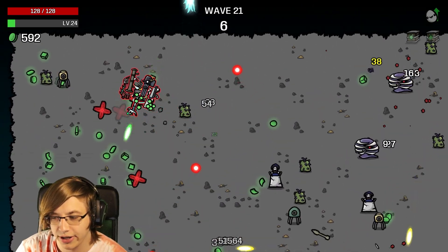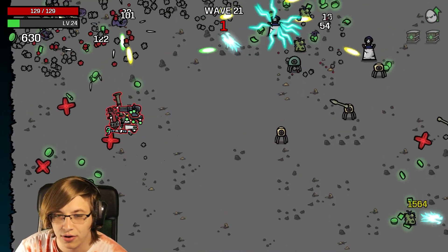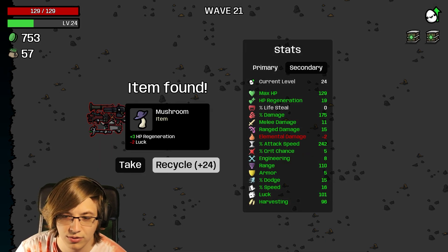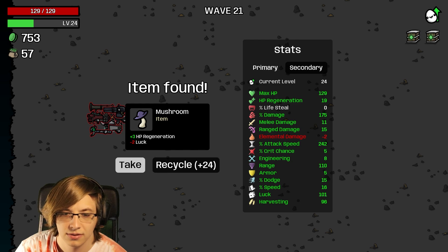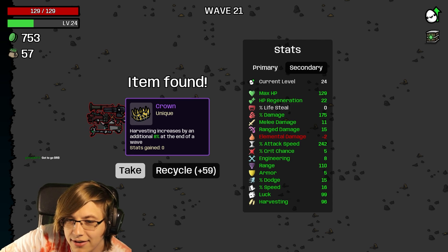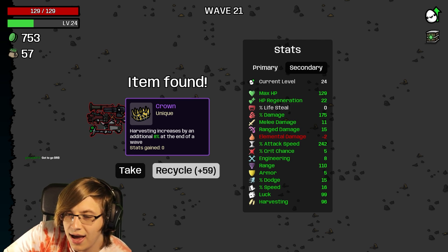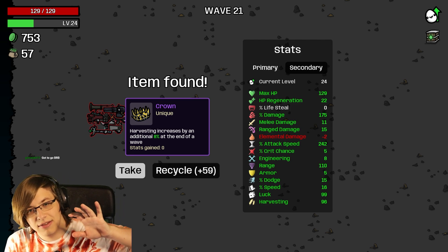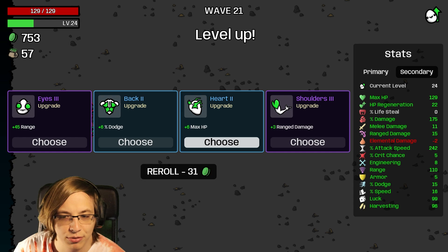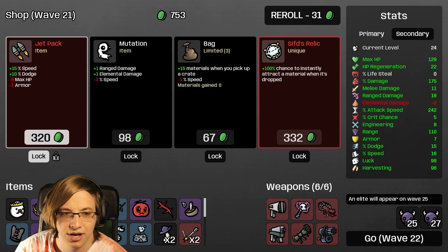Crown doesn't work after wave 20, and Piggy Bank, but that one does say it. Are you 100% sure about Crown? I think it's just taking into account that it takes you longer to lose the harvesting. I still think Crown does work past wave 20 - I think each time it prevents you losing 8 percent. I'll take Jetpack here.